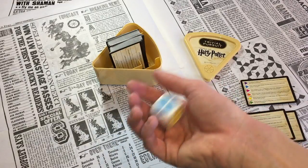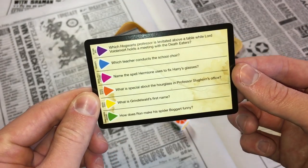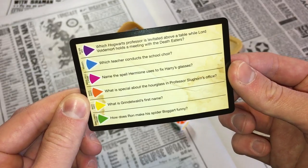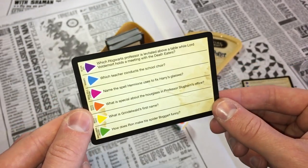Orange again. What is special about the hourglass in Professor Slughorn's office? This must be one of the movie trivia questions. I know the answer to this one as well — write the answer down and let's move on to the next one.